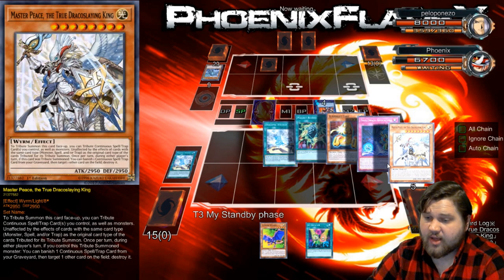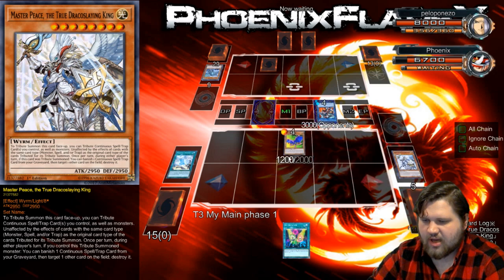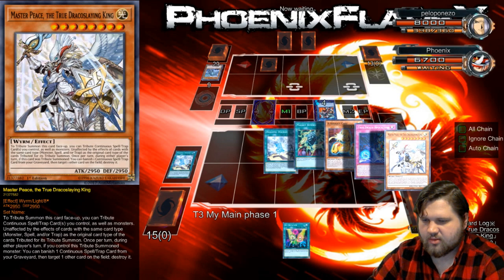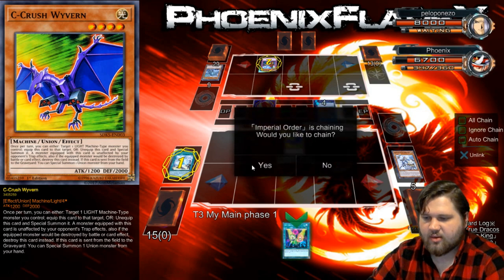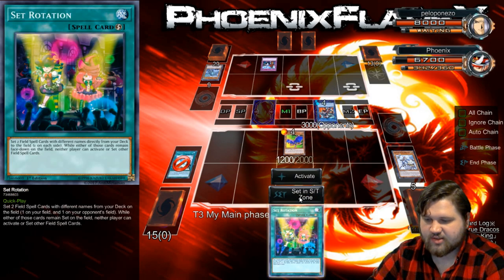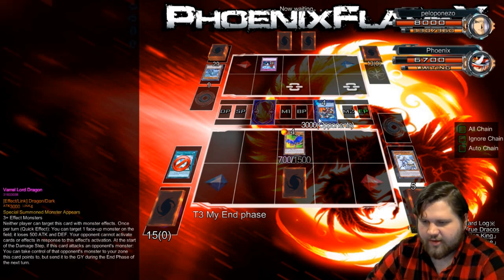Set Rotation — that's really kind of good. Hell yeah, that's really good. So what I'm gonna do is normal summon this, pop it, and set Rotation for another Draconic Diagram and pop this. Basically I'm going to stall for a little bit, because I'm not going to go straight for Union Hangar — that's what you would expect to be the course of action with Set Rotation. But actually I'm going to instead... Imperial Order! So you have that card! Alright, well I'm getting 2-0'd. I'm getting 2-0'd by this Blue Eyes Gofu Level Eater deck.